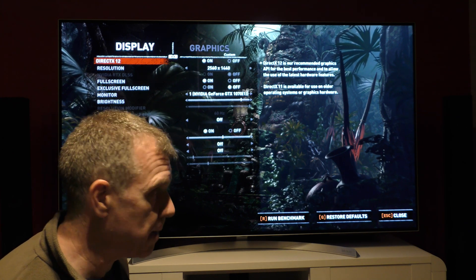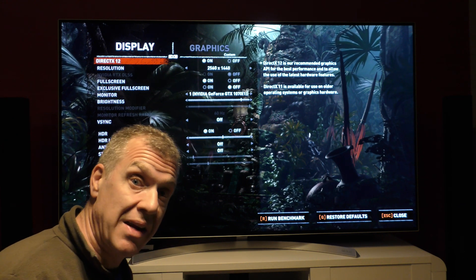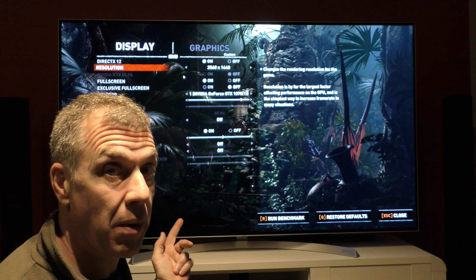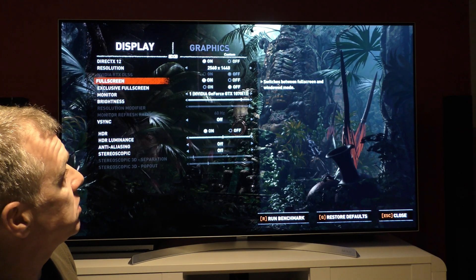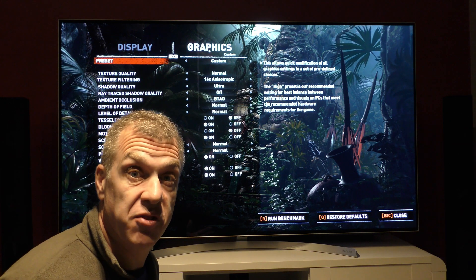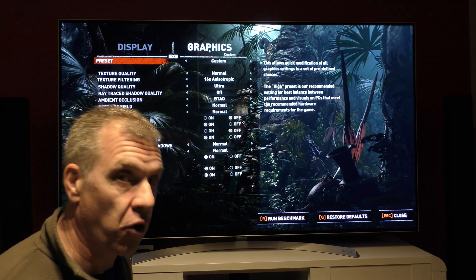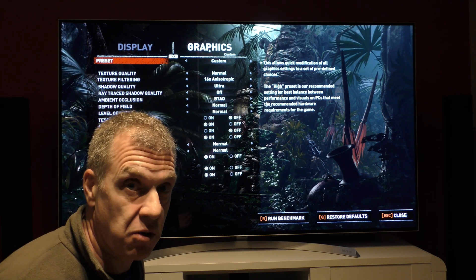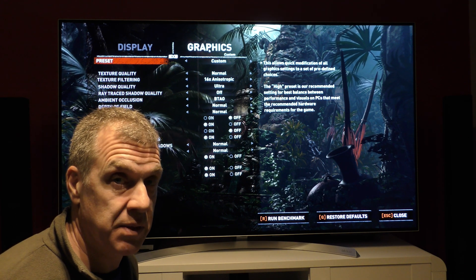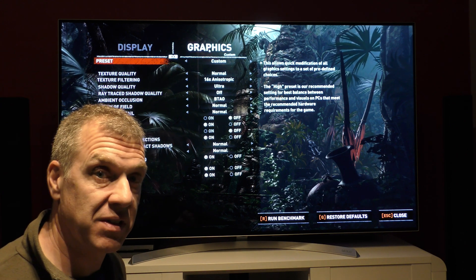I've got a 1070 here. I've updated Windows, updated Shadow of the Tomb Raider, and updated my NVIDIA drivers. These are the settings I would normally play on: 1440p, pretty much on medium settings, because what I'm after is 60 frames per second. Really on a PC you want 60 frames per second — that's the bare minimum. So these are the settings that allow me to have 60 FPS.